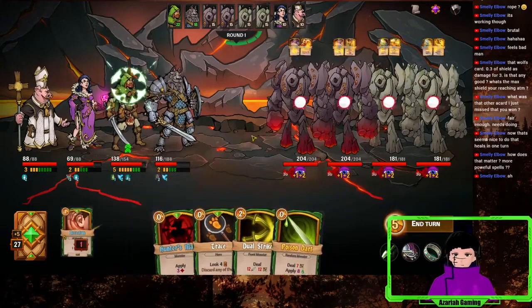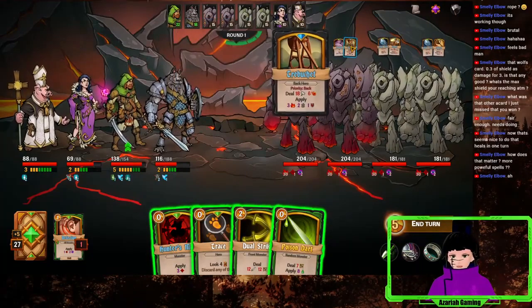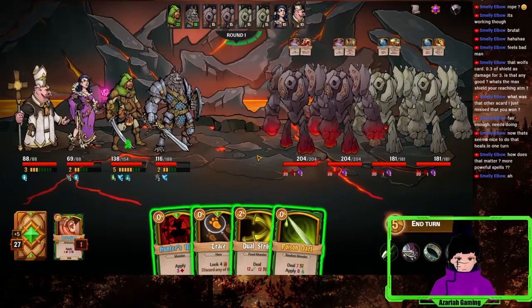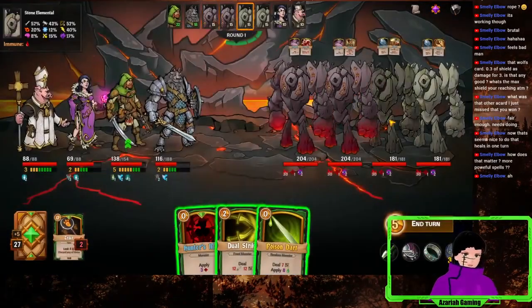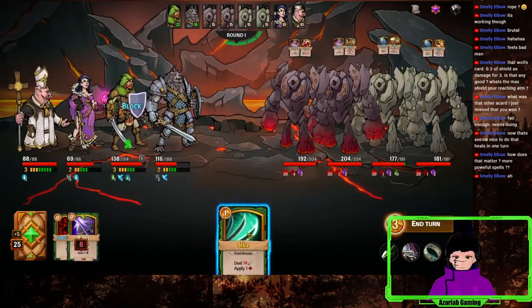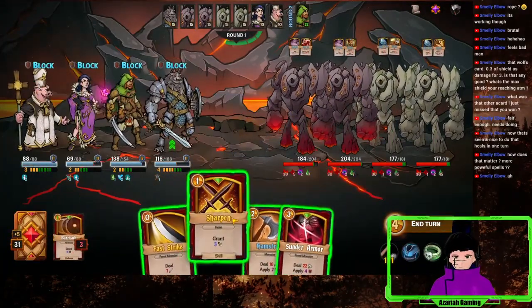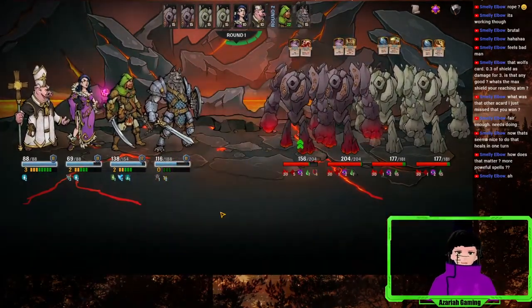They start with 30 fire. Lots of defense, lots of damage to the front line — same thing. Backline trebuchet, random hero, priority middle, random hero, front hero. Okay, we need Barricade. I feel like these guys are immune to bleed — yeah, but not poison. Our fire — which is another strange one. Alright, now we're in for a world of pain.